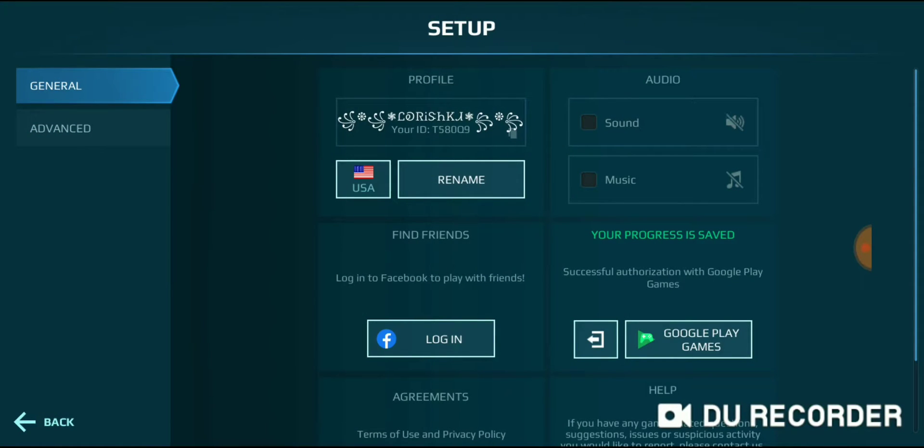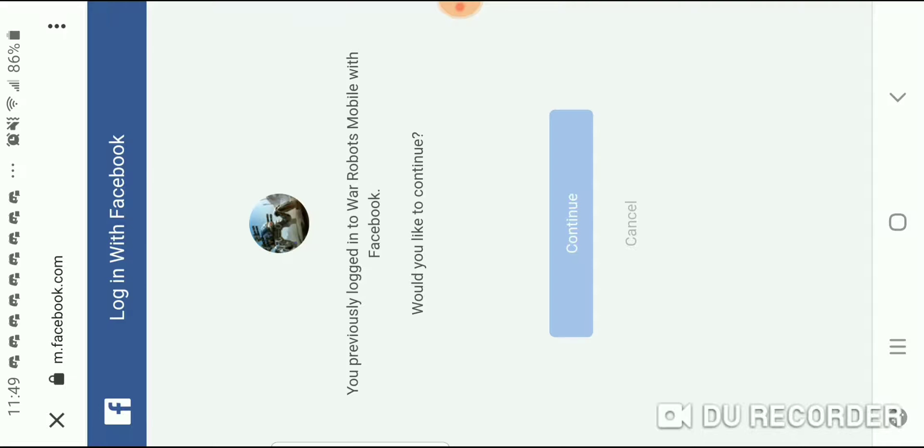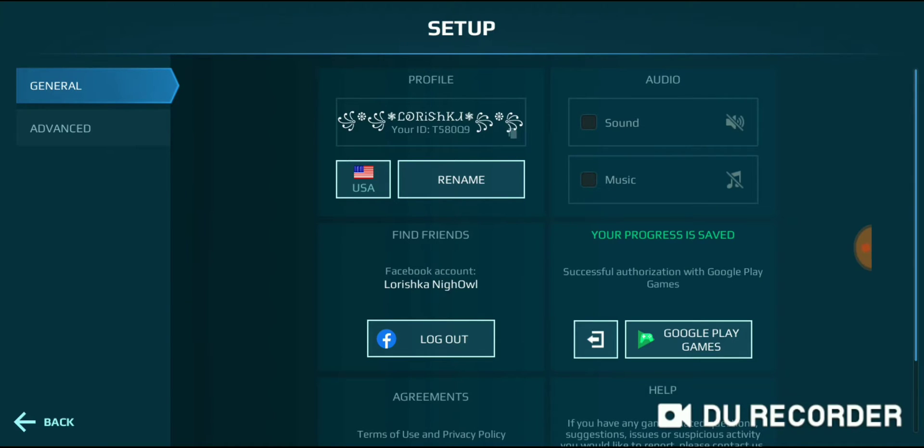Turn off the music and the sound because that just gets to me. You can also log into Facebook — sometimes people have trouble logging into Facebook. See, it automatically logged me in. Let's see what account it logged me into — the right account. If it didn't log me into the right account, I'll show you what to do to fix that.